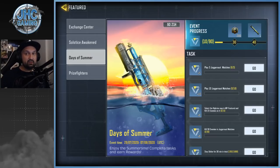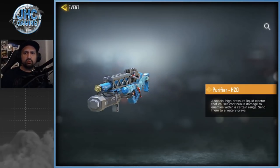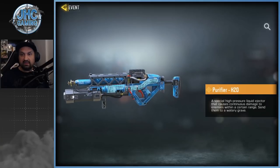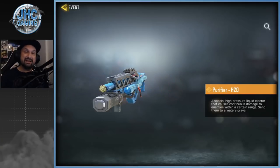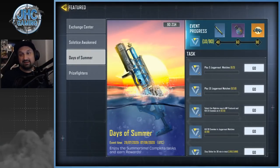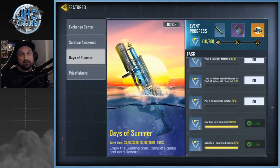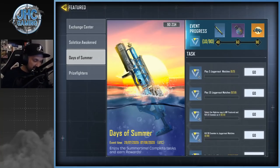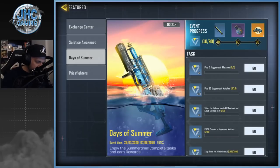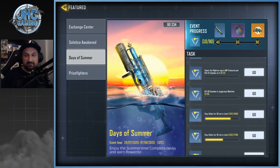This is the new one — Days of Summer. It's not too bad, you've got about nine to ten total days to collect 90 points to unlock the h2o purifier. I don't know how it's gonna work yet because I didn't unlock it, so I don't know if you can just select it when you do your loadout. Play some juggernaut games, play 10 games, get some kills, play some high rise. You can skip about 10 points total.